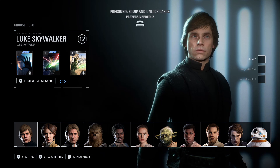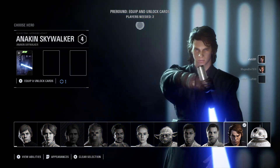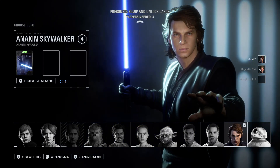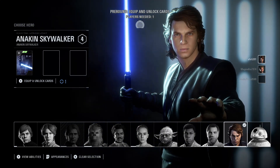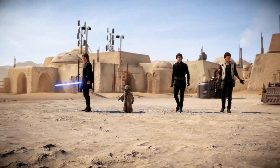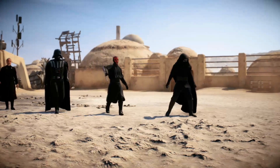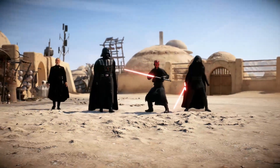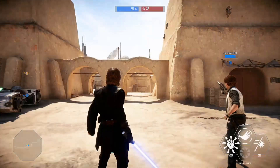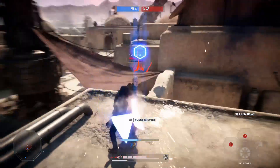Now I'm playing on the hero side and I'm going to try to snag Anakin — yes! He's such a popular character to play as, so it's really hard to get him. Count Dooku is on the enemy side.